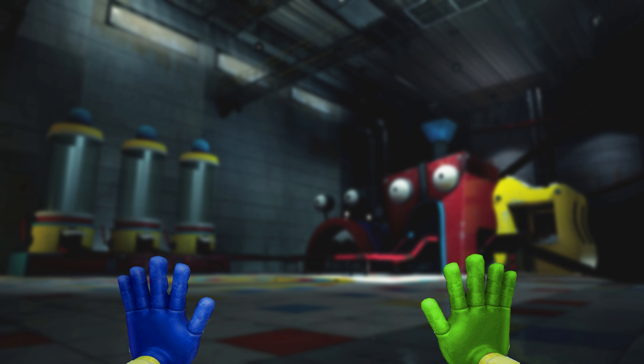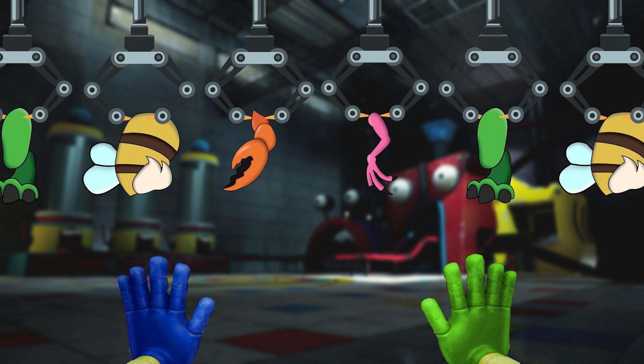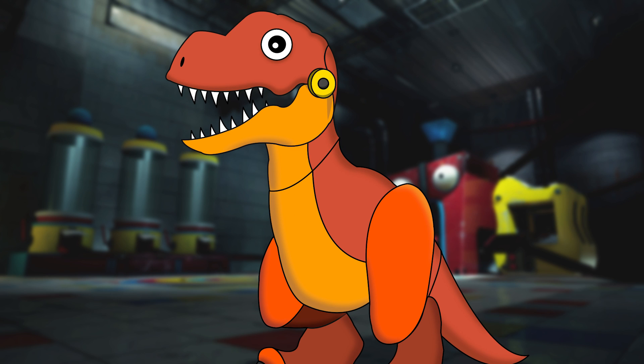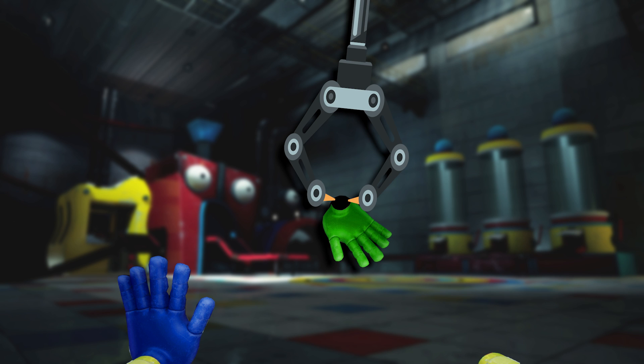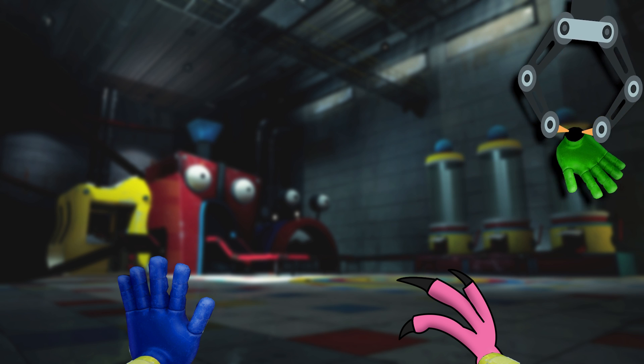As the player roams around this section of the factory, they notice a whole bunch of different toy parts moving around. Multiple robotic arms were assembling and disassembling all of these toy pieces. Just as the player turns around, out of nowhere one of the robotic arms grabs their green grab-pack hand and replaces it with one of the toy pieces. The player watches as their green hand moves along with the other toy parts. What are they going to do now with this toy hand? It's useless — they can't extend or use it at all.